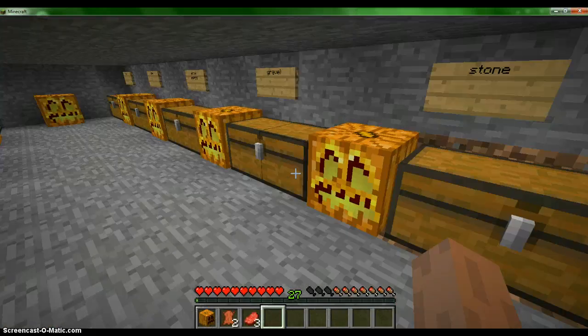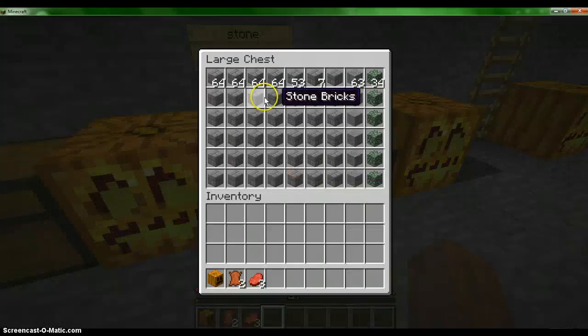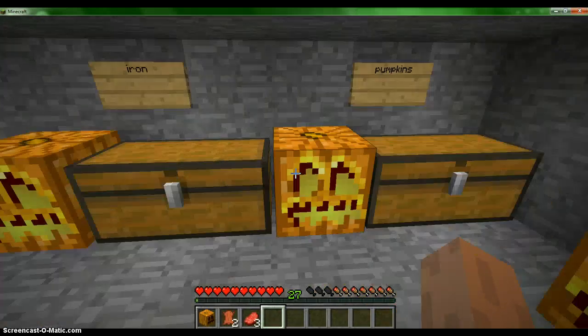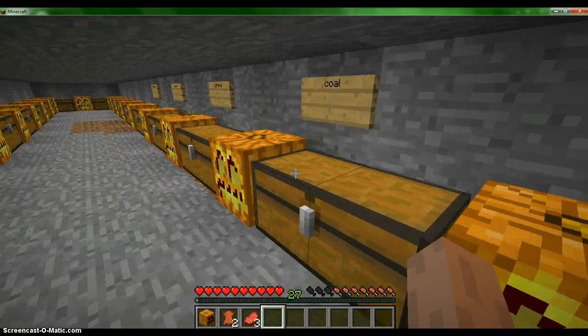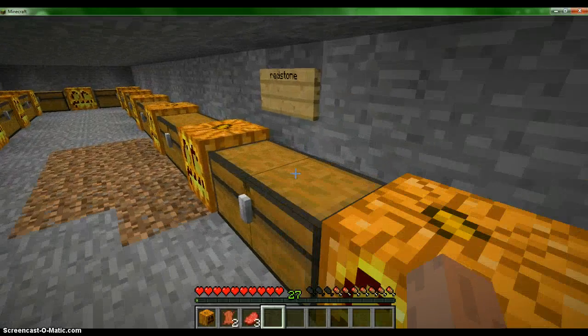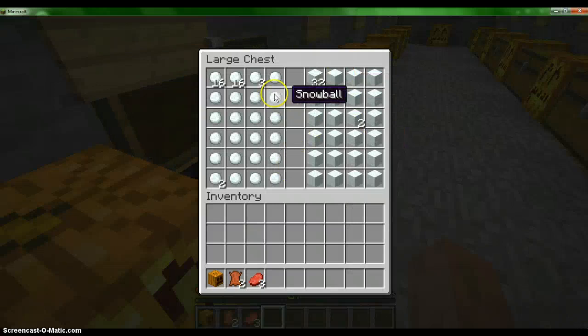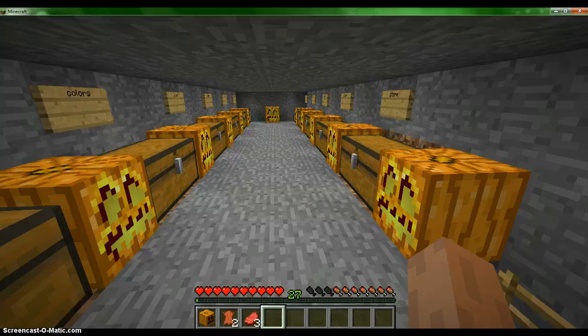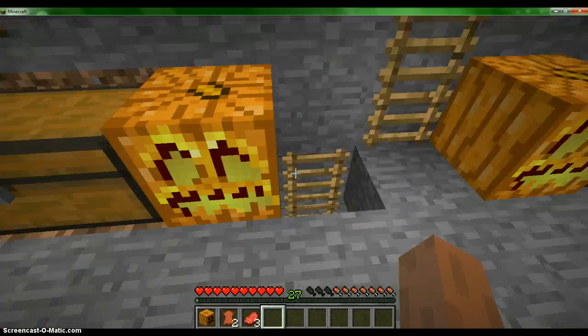I have everything pretty organized. My stone — all my stone bricks right here, my regular stone right here, and my mossy stone right here. Gravel, wood planks, dirt, sand, pumpkins, iron, cobble, coal, colors — the little dye things — snow and redstone. I have snow blocks and also snowballs. Everything has a purpose in Minecraft, so I don't really have a need to throw anything away. I just put it in the storage chest once it gets over two stacks.